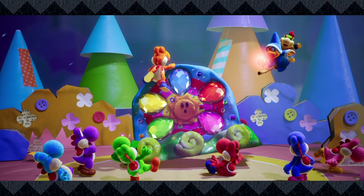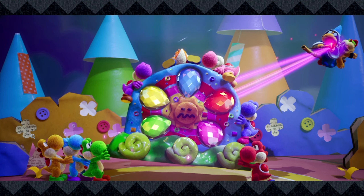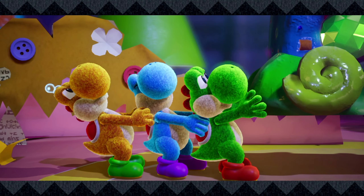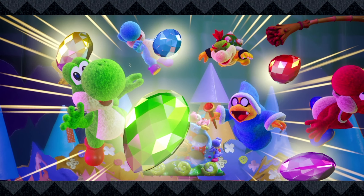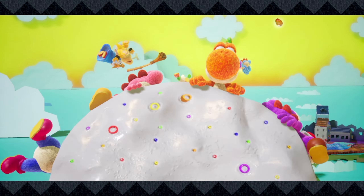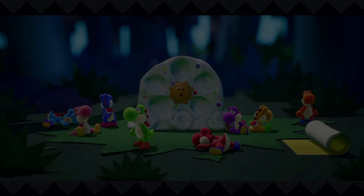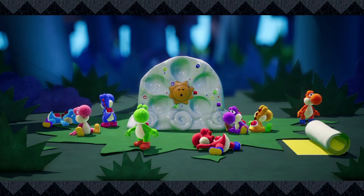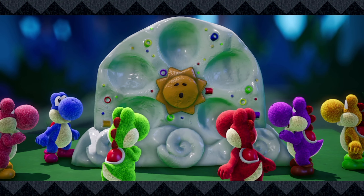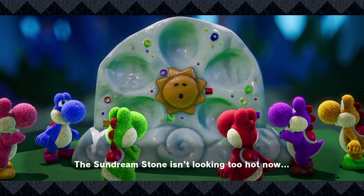The magic Koopa is sprinkling some fairy dust out here - he's taking the whole mural! Oh no, they all popped out of there. When the Yoshis came to, they found themselves in an unfamiliar forest. The poor Yoshis seem to be lost. The dream gems are all gone, and the Sun Dream Stone isn't looking too hot now.